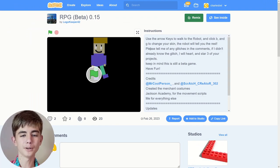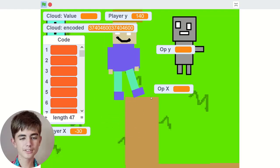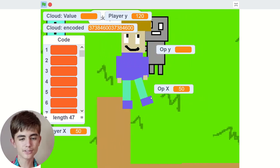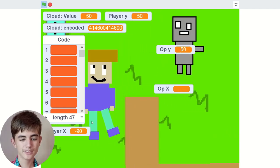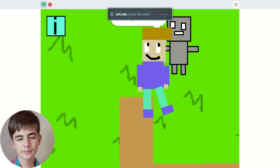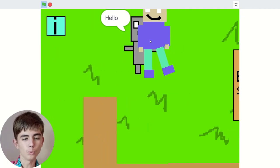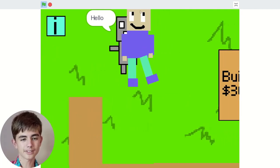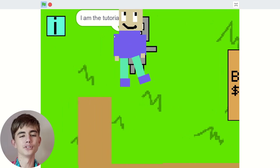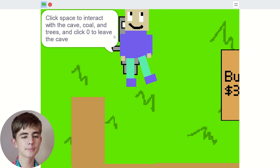RPG! That's pretty good. We got a lot of lists and stuff. I think someone used Griffpatch's RPG tutorial, but I don't think they hid the variables — I'll just hide them real quick. So what can we do? Click space to talk. Hello! Oh, it's nice scrolling as well. I am the tutorial. Click space to interact with the cave, coal and trees, and click zero to leave the cave.